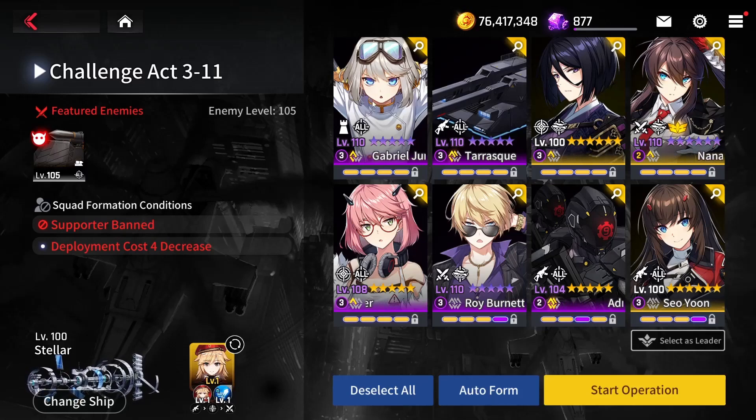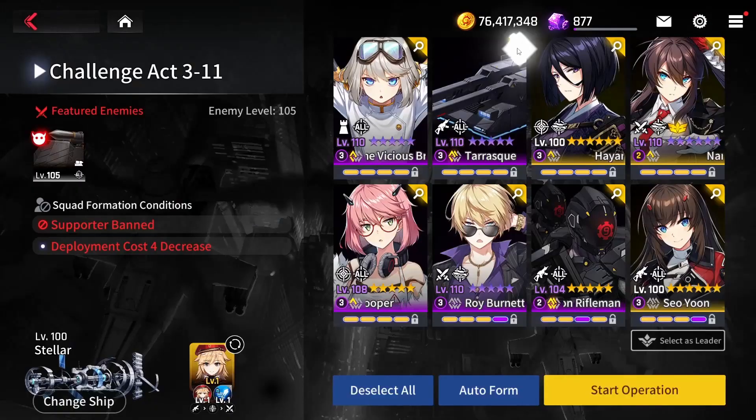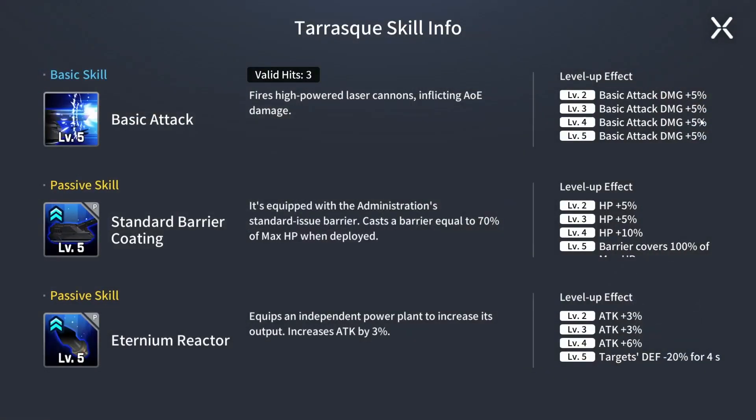You normally won't bring her on many stages, but this stage is one where you will really need her. Next is Tarasq — it's a mech unit with a defense strength passive ability. I bring it basically just for the defense minus 20 percent.